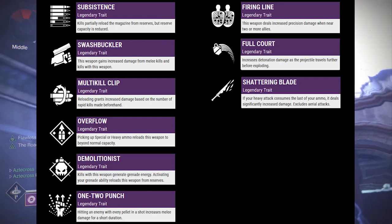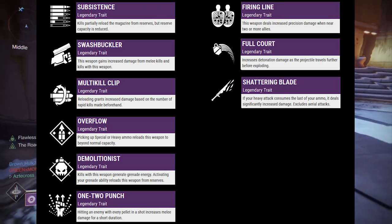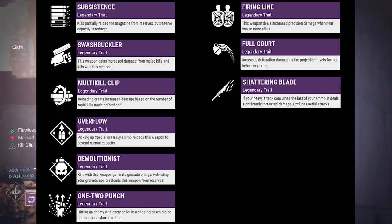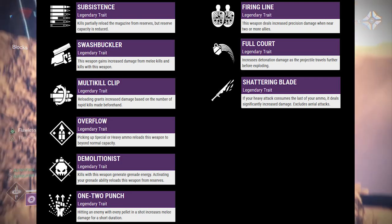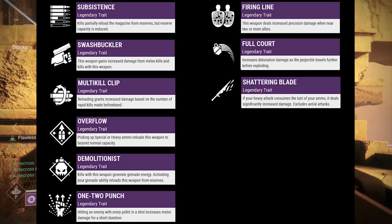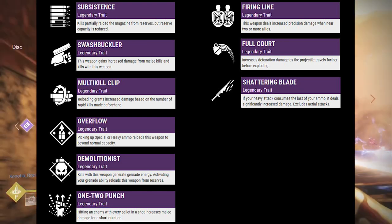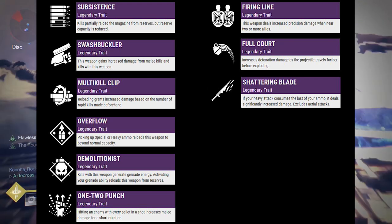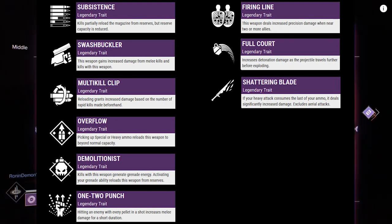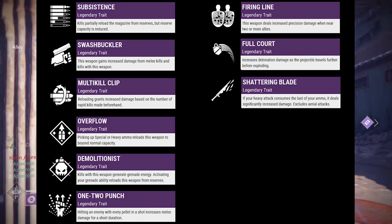One-Two Punch: hitting an enemy with every pellet in a shot increases melee damage for a short duration. So obviously that's a shotgun perk — it's almost the opposite of Trench Barrel. Where Trench Barrel has you lead with a melee to benefit from extra shotgun damage, this one has you lead with a shotgun shot to benefit from extra melee damage. It's definitely a perk we can utilize in PvP. If it allows you to one-hit melee someone, especially on a slug shotgun — you land a precision hit and now have a one-hit melee — that's going to be nasty.